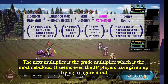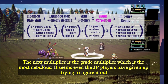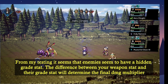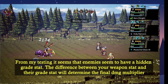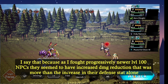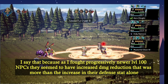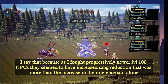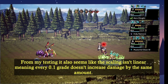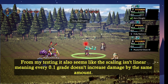The next multiplier is the grade multiplier, which is the most nebulous. It seems that even the JP players have given up trying to figure this one out. From my testing, it seems that enemies have a hidden grade stat, and the difference between your weapon stat and their grade stat will determine the final multiplier. As I fought progressively newer level 100 NPCs, they seem to have increased damage reduction that was more than their increase in defense stats alone. It also seems like the scaling isn't linear, meaning that every 0.1 grade increase doesn't increase the damage by the same amount.